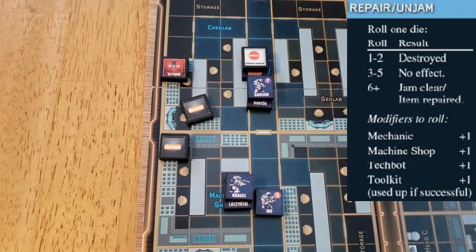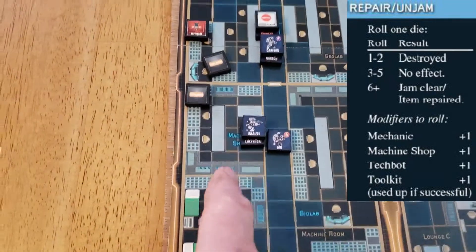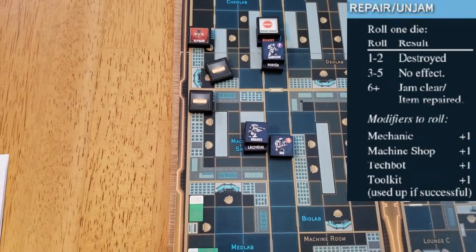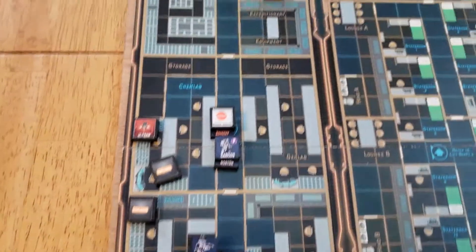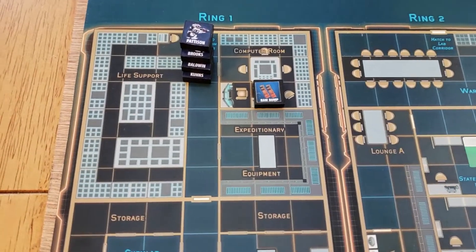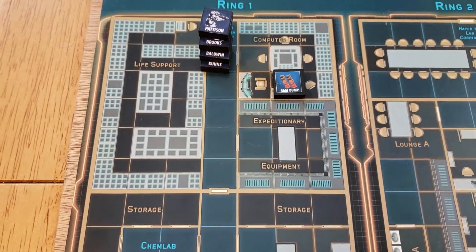During this off-camera free movement, Brooks runs down to the machine shop with Lisinski. Lisinski is able to work on Brooks' rifle and unjam that. Brooks then goes back up and joins the rest of his team, plus Koons, and they are going to prepare to deploy to the computer room.